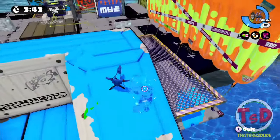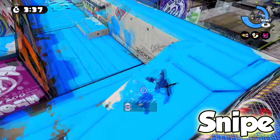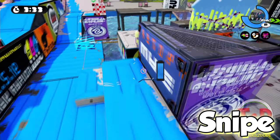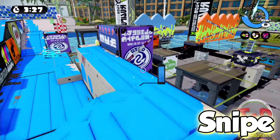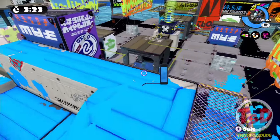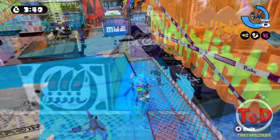This area is known as Snipe, and it is probably one of the most called-out areas on this particular map. You would of course expect an E-liter 3K Scope to be perched up around here, or anywhere in the Snipe area. In Mahi-Mahi it is really important to control this area, because once your E-liter is down and the opponents start rushing into your Snipe, a lot of map control gets taken away.